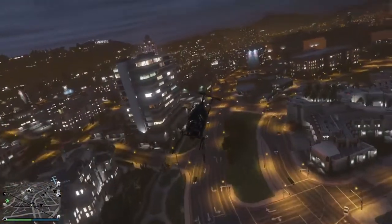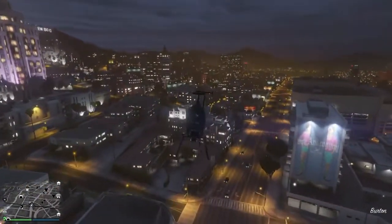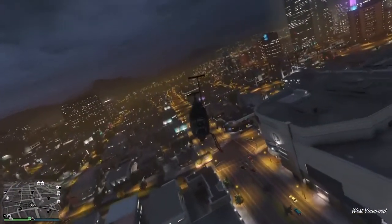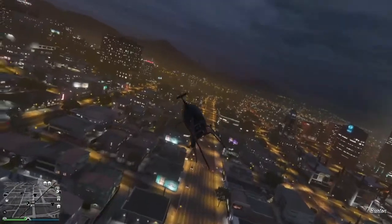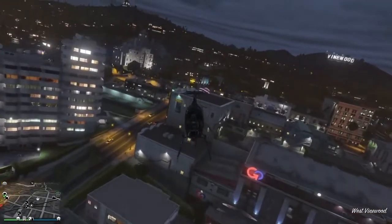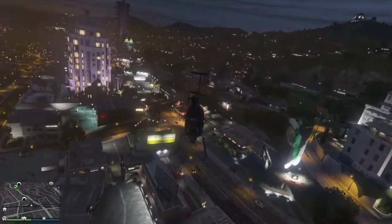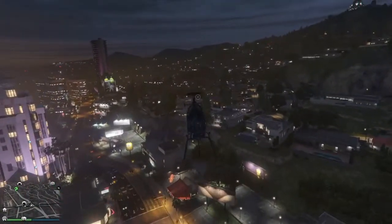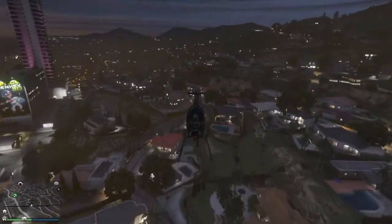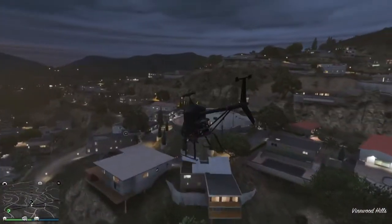When you take off, you have to go straight up into the air. You can't push forward on the stick to get forward momentum going, otherwise the plane will tip over. Same thing if you go side to side with it. Just the slightest touch from a vehicle — like, you can just tap this helicopter with an Oppressor without even doing the rocket boost — and this thing is going to slam onto its side. That's how lightweight this helicopter is.